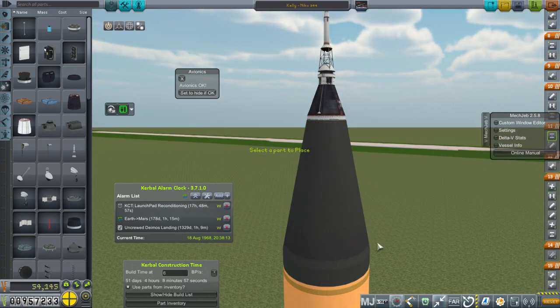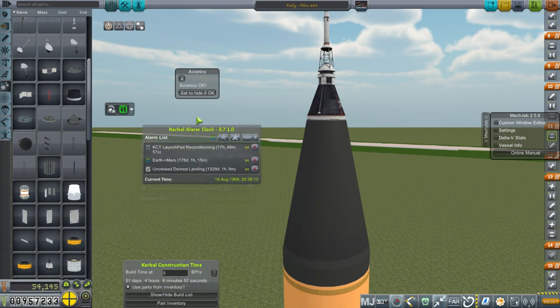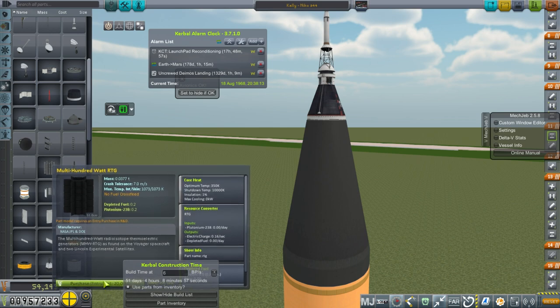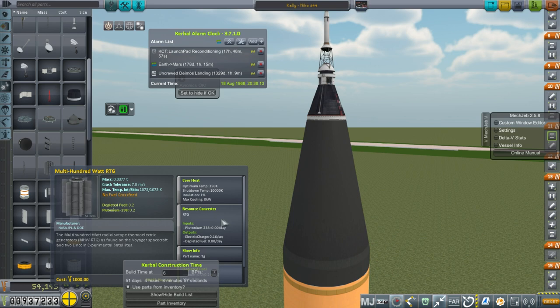No RTGs — I don't think we have RTGs. Well, there's this multi-hundred-watt RTG I could get. The entry cost is not too bad — 20,000 only. I should get it for later missions anyway. Only a thousand to build. How much does it actually produce though? 0.16 per second. Well, that's not enough — we'd need like 9 or 10 of them to produce as much as the fuel cells.